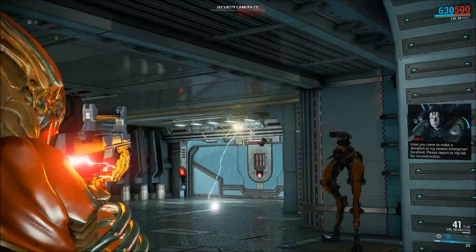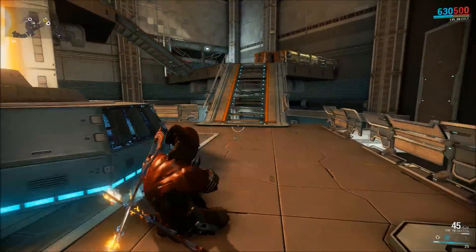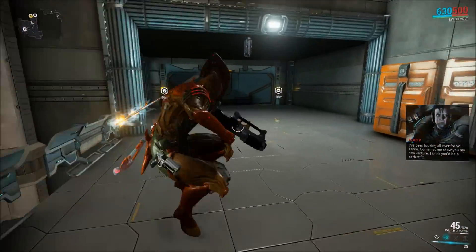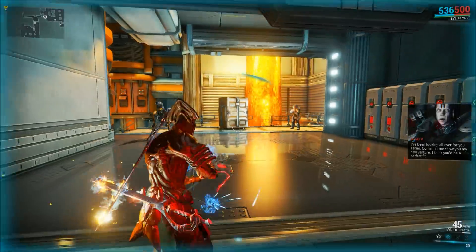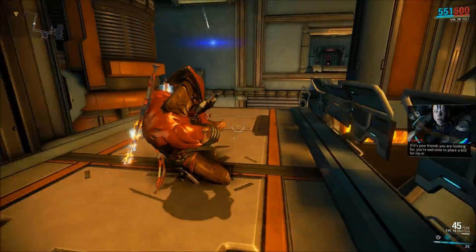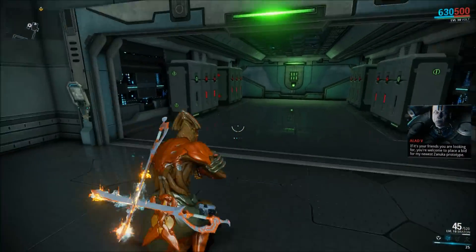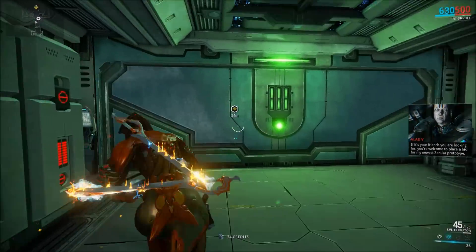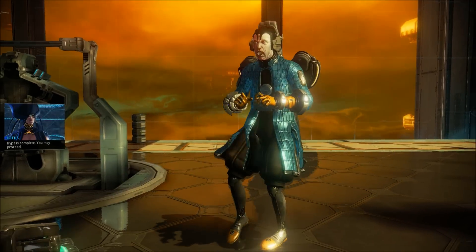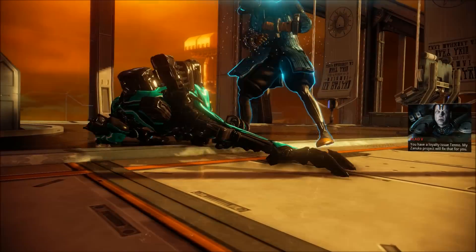I've been detected. Alad V: 'How I've been looking for you, Tenno. Come, let me show you my new vengeance. If it's your friends you're looking for, you're welcome to place a bid for my newest Zanuka prototype.' This is it already — let's do this. Alad V: 'Let me show you the future. Get your loyal Zanuka, Tenno! Kill!'